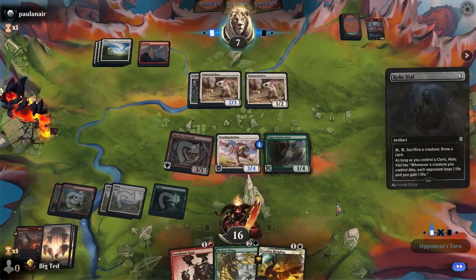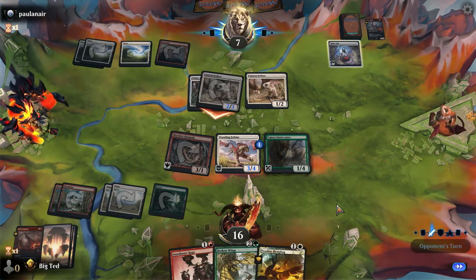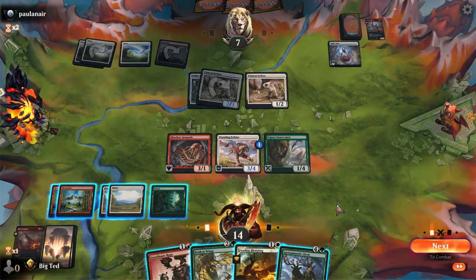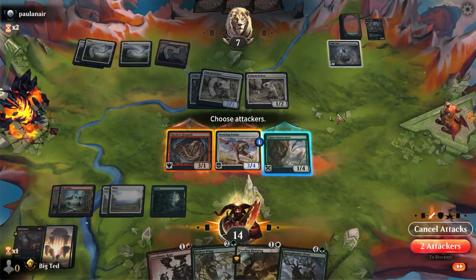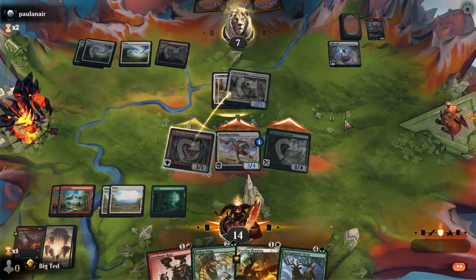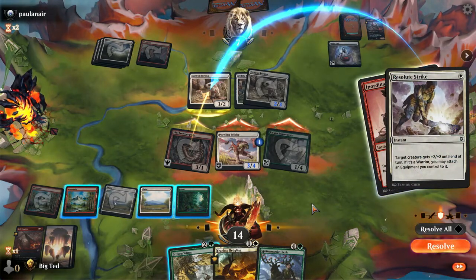That's eight - yeah, I'm fine with eight. Snarecaster, Snarecaster - let's keep Fearless Fledgling in. Not the front - okay, that's not gonna save you. If I get a land that's gonna be huge. No land - interesting. All right, let's think. He blocks here - I need the extra damage. Go to blockers - how you gonna block son? That should say game set match.